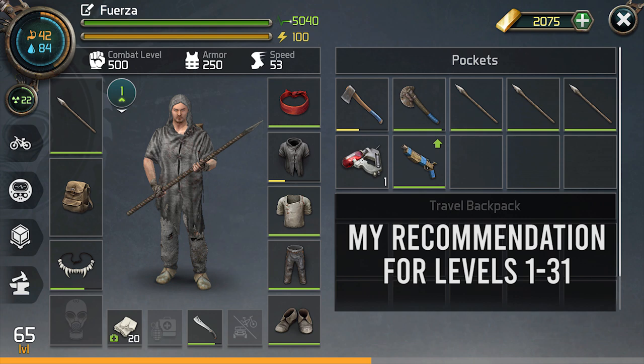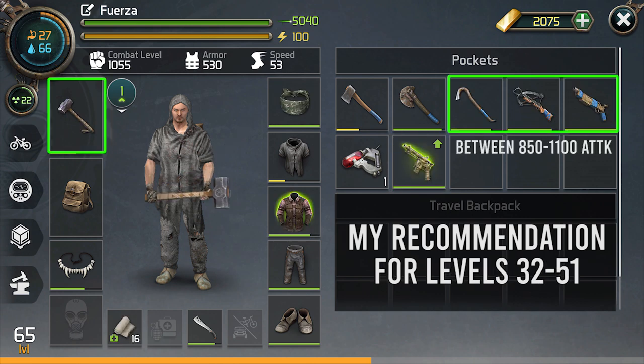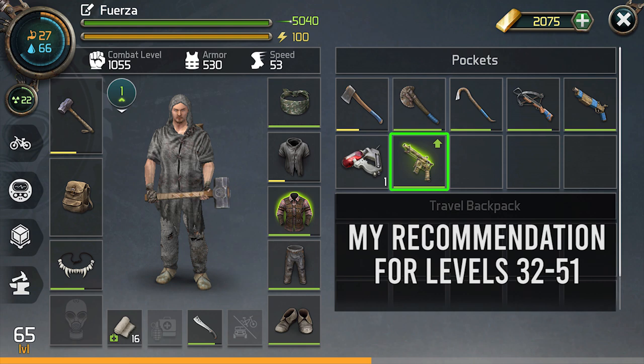The best time to do the warehouse in my opinion is before you hit level 32, because you can do pretty much all of it with just sharpened rebar, some basic clothes, and washed bandages. You will need one weapon that has over a thousand attack to kill the carnifex, but those aren't that hard to find even at a low level. If you are over level 32, you should have a lot of extra crowbars from trading with the trader, so use those on normal enemies, and then make sure to bring one weapon that has over 1200 attack to fight the carnifex.